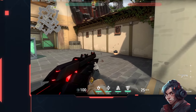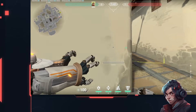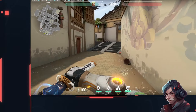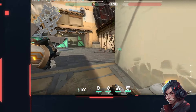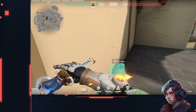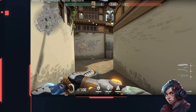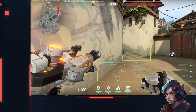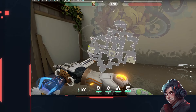Breach is one of the most straightforward post plant agents — you just throw utility at the bomb and that should be enough to get them off it. A common pitfall is peeking right away after the utility, because even though it's powerful it's also extremely predictable. In higher elos, players will have their back turned, wait for the flash, get off the bomb, turn back, and try to shoot you. What you should do instead is throw your CC on the first tap, wait a split second, then throw your second piece to fully blind them.